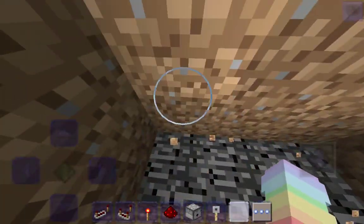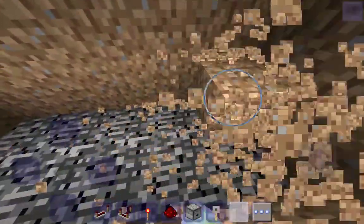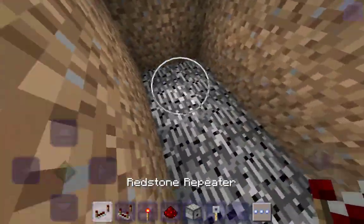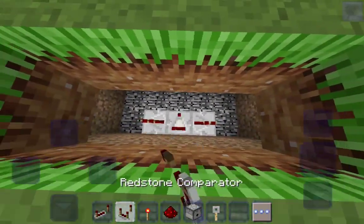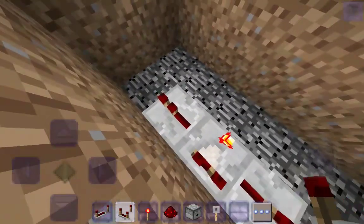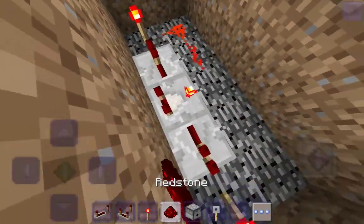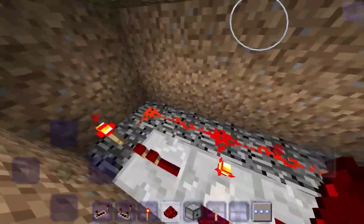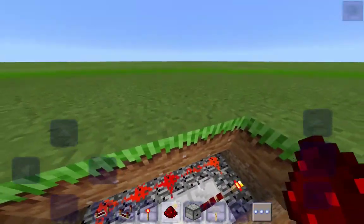Dig all the way down and then create some space. Put a redstone repeater that way and that way, then put one redstone comparator in the middle and turn it on. Put two redstone torches on each side and then connect them - just like that. Break these two blocks, place like that, and you're good to go.